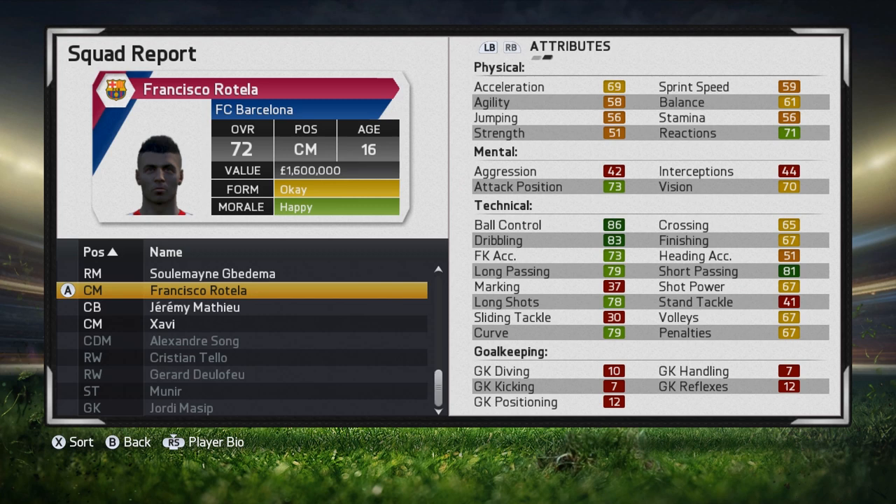Now if we look at their stats, this player has fantastic technical stats: 86 ball control, 83 dribbling, 81 short passing. Physically he's not so good, but that doesn't really matter because that will grow with time. The most important things are his technical stats, and they're just going to blow the opposition away. He's only 16 and he's got stats like this — it's incredible. Even though it says technically gifted, not all technical stats will be good — his marking and tackling aren't very good. So if you tell your scout to look for technically gifted players, they're going to bring back players who are more attack-minded, very good going forward.